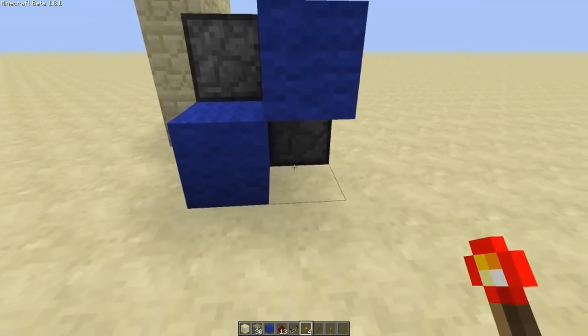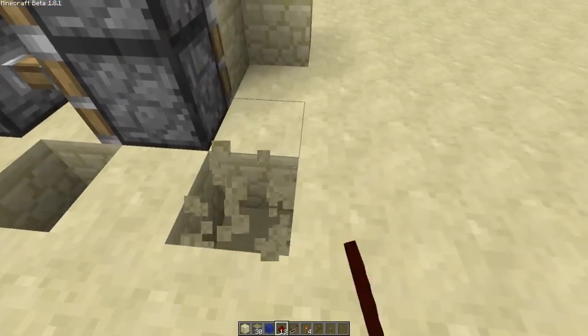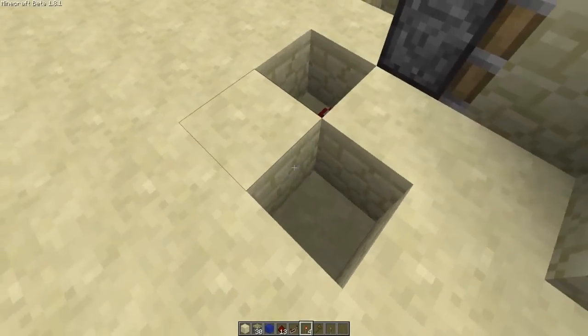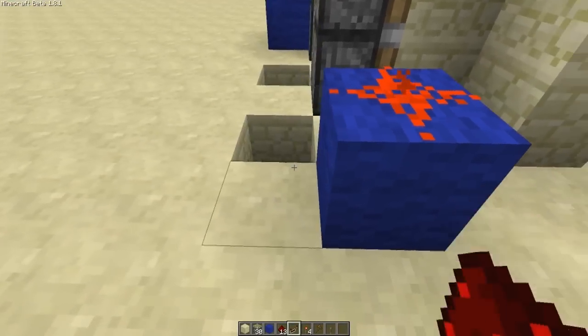Come round here, two blocks at a diagonal, torch there, redstone dust there, hole in the ground, hole in the ground, hole there, hole there, redstone dust, block above that, repeater there on full delay, redstone dust, torch like that, block above it, redstone dust there.